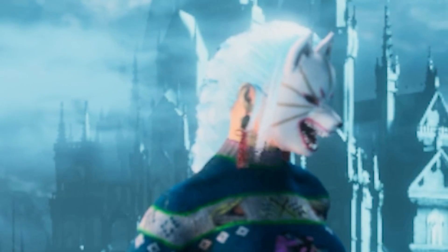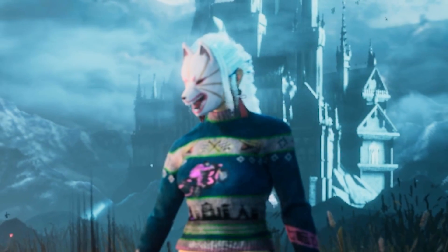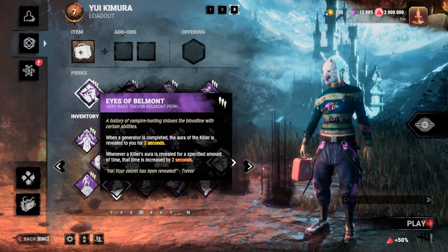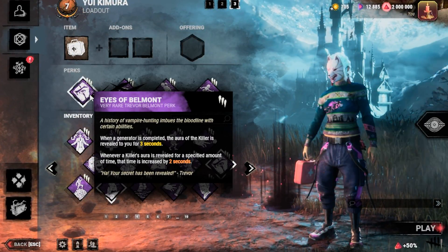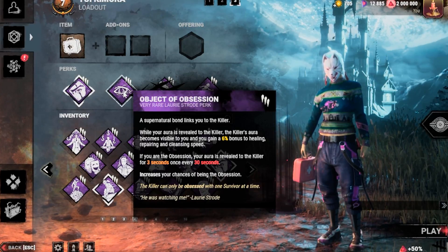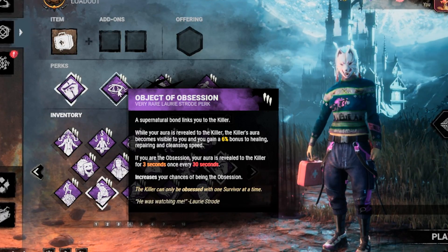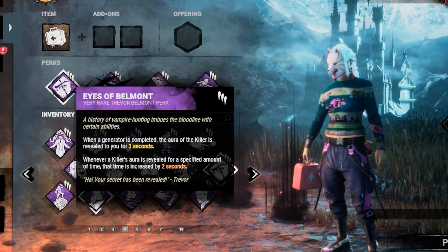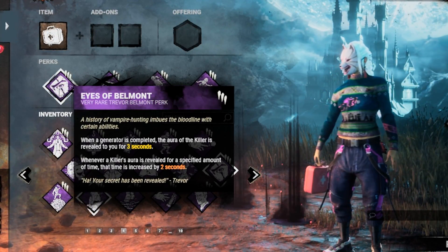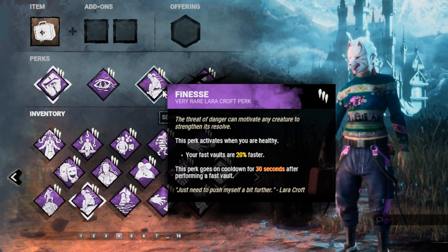Hey everyone, today we are going to be using Yui Kimura along with the combo of Eyes of Belmont and Object of Obsession. Eyes of Belmont will increase the duration of the aura reading ability by two seconds, so we will be able to see the aura of the killer for five seconds whenever Object of Obsession activates. If Eyes of Belmont activates, we also see the killer's aura for five seconds instead of the three seconds stated in the perk.